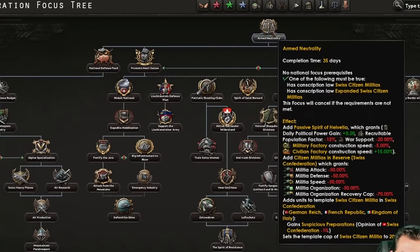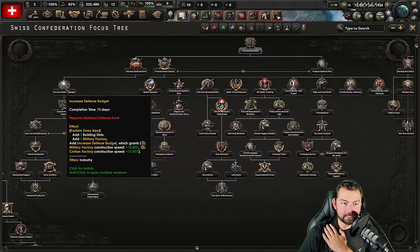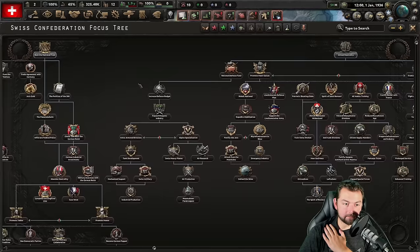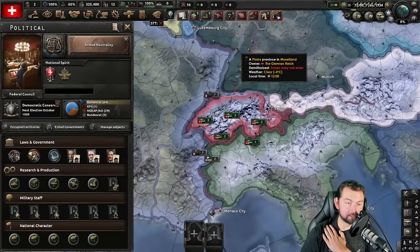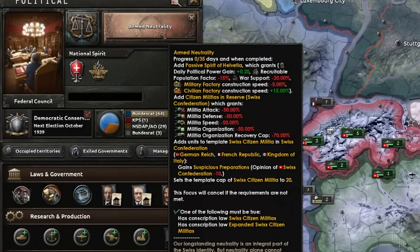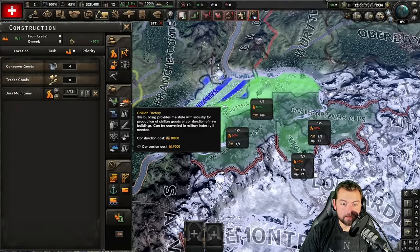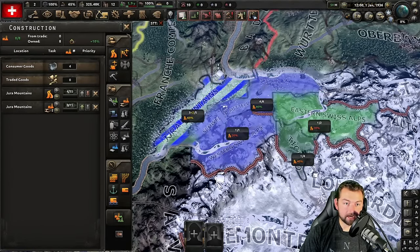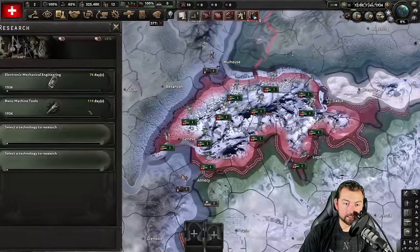First things first, we have to go over here and activate arm neutrality, make our way to national defense, and get ourselves some civilian factories to start boosting stuff up. We don't need to do increased defense budget because that's military factories, and we're not trying to build up a military industry just yet. We are trying to focus on everything we can possibly do to build up our industry for civilian factories and simultaneously get research. Arm neutrality gives us the passive Spirit of Helvetia, which gives us daily power gain, but simultaneously hurts our construction for anything military-wise as well as war support.